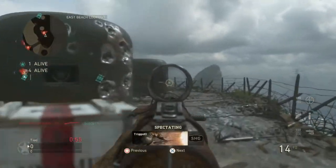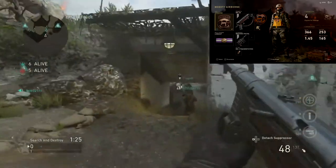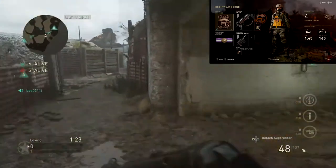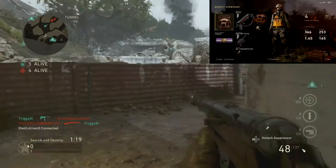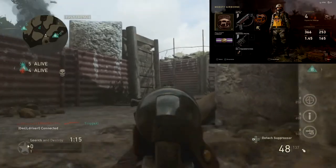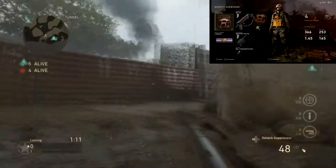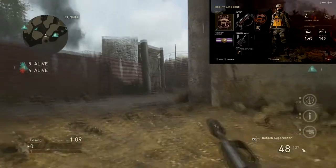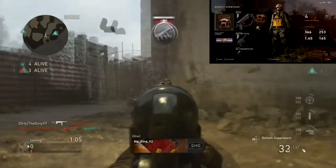Moving on straight to the division you pick for your class — I have picked Airborne because you get an SMG suppressor. If you really do want to go behind enemy lines and you want to hide around, you don't want anyone to know where you are, a suppressor is ideal. You can put it on or take it off; you don't have to have it on all the time.